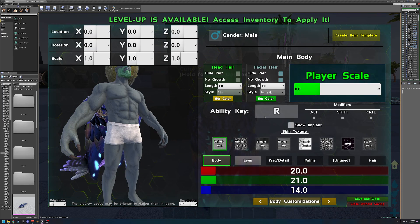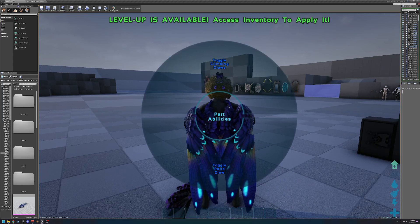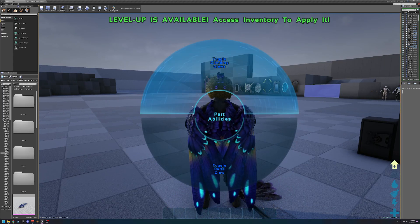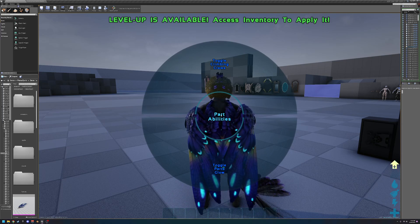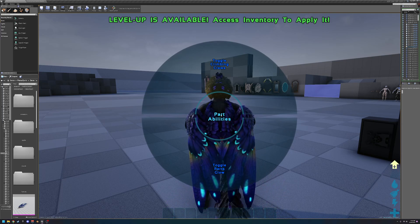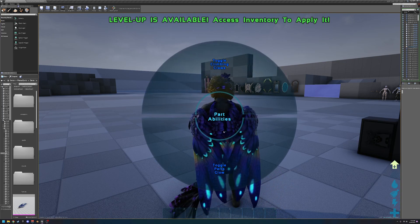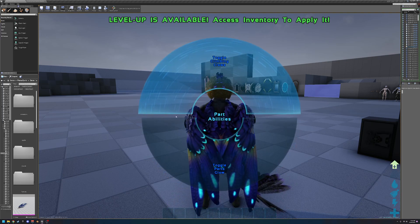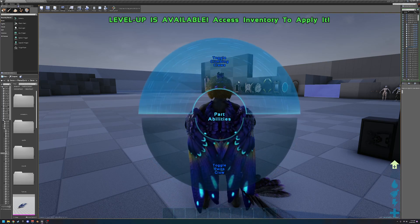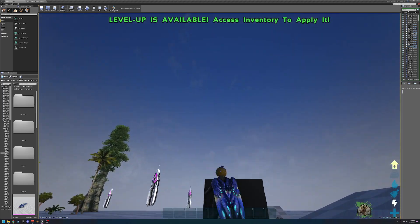To toggle an ability, it's whatever key you've set. Let's put it on middle mouse button. If you hit middle mouse button, it brings up a menu. This menu appears if you have two or more toggleable abilities; if you only have one, it'll just toggle it. In the future, I'm looking toward being able to bind individual keys to individual abilities. So we'll toggle my climbing claws and now I can climb.